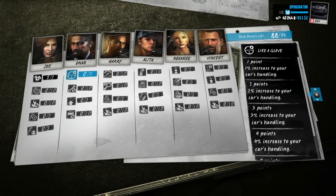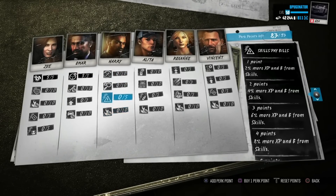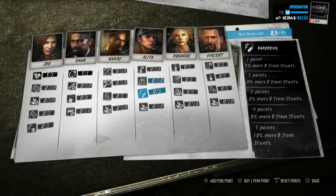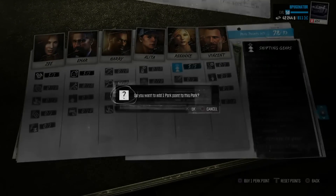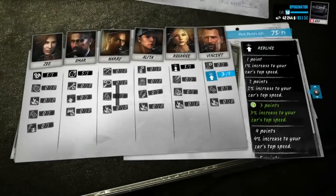You're going to go over to Omar and increase your handling. You don't need any of these right here, and you don't need any of these either at all. You increase your acceleration right here on Roxanne, and go to Vincent and increase your car's top speed.